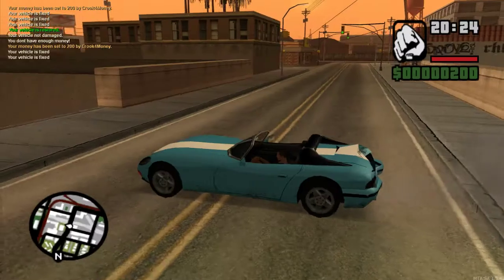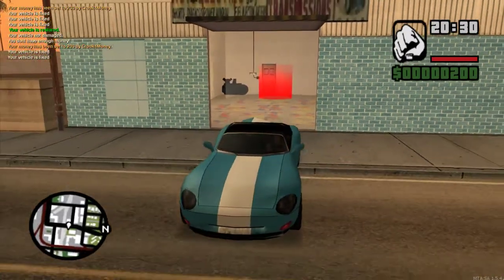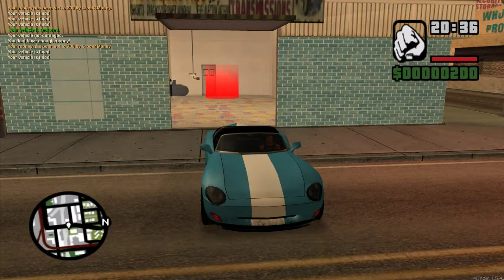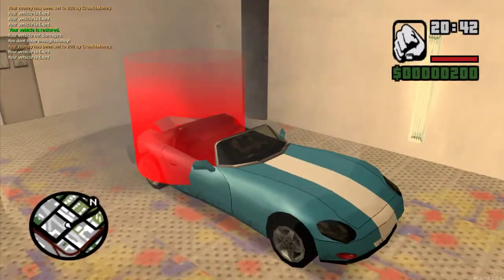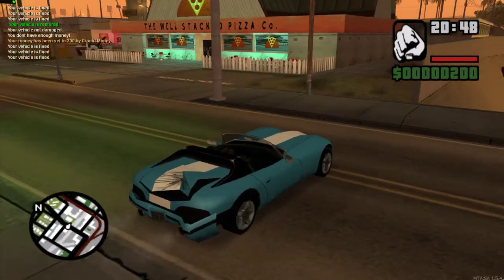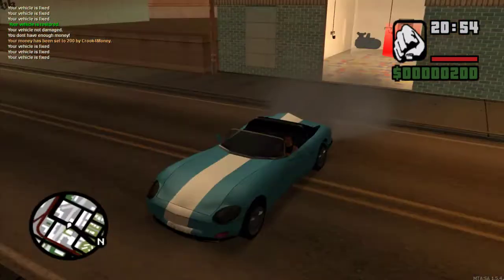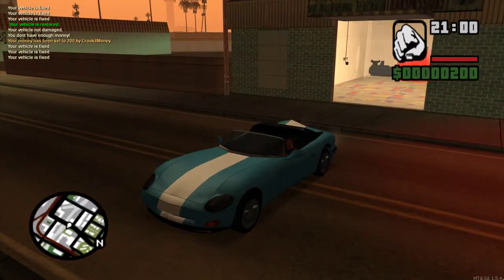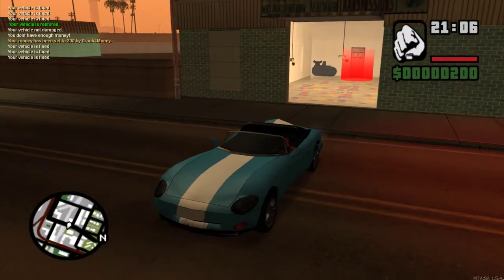Basically his script makes it so when you go into the red marker your vehicle freezes so you can't move for five seconds, and that's supposed to repair it. We go into the marker, we're frozen, we wait five seconds — then it says the vehicle is fixed, but he didn't add the part that actually fixes the vehicle. So I have to go back and take what he did, put it into my script, and edit around it because his script works but some functions aren't working properly.